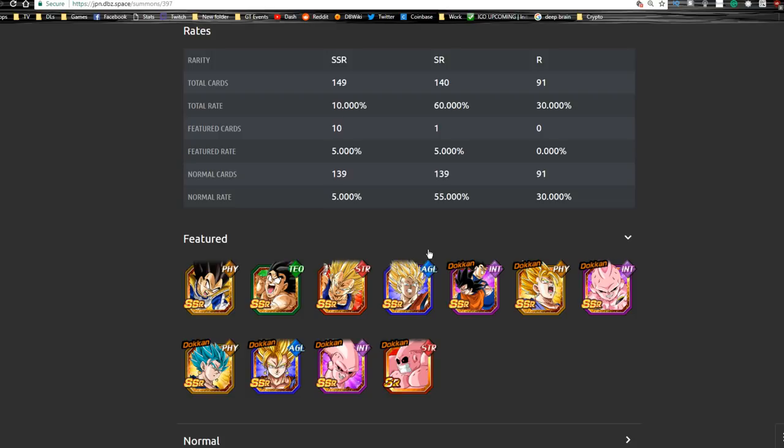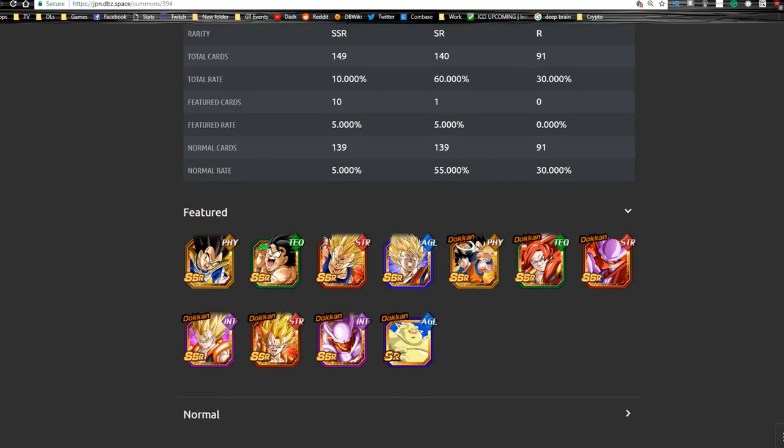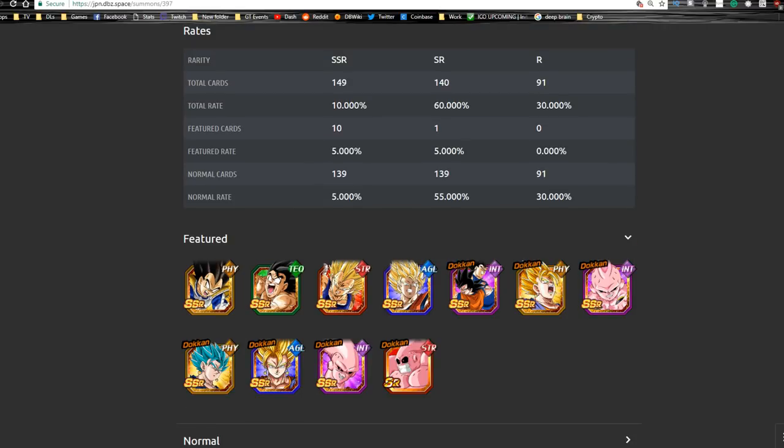The Vegeto banner is not that bad, but honestly both banners are really good — you really need to figure out what you want to run. Personally, I'm going to be going on the Super Gogeta banner. In terms of overall units and viability, it really depends on your take and what you're trying to build. On this banner we have the new Super Vegeto, Kid Buu which is a really good 120 lead, and the OG Super Saiyan Blue Vegeto.